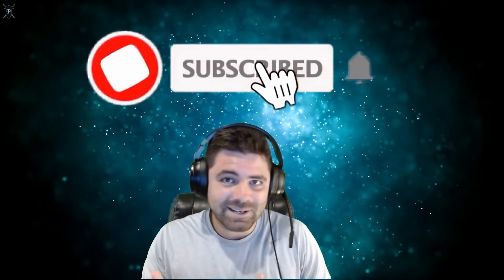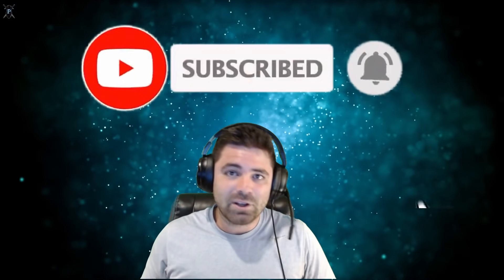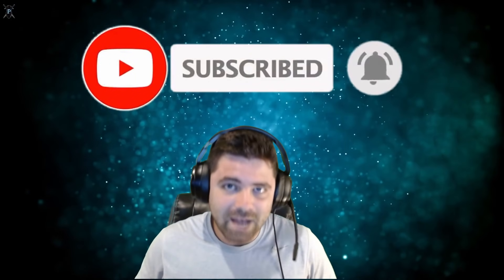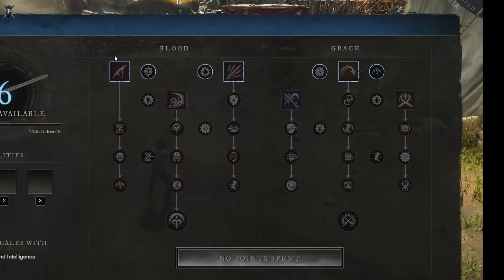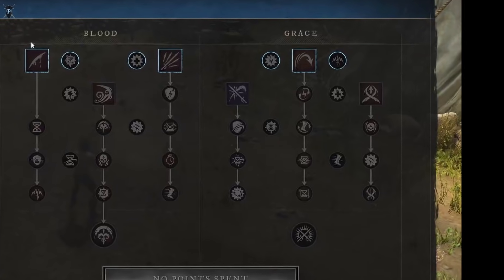Alright, mid-round break. If you guys are enjoying the content, maybe consider dropping a like, hitting that sub button, or commenting below — all free ways to help me out. Let's move on to the Grace Tree — the PvP powerhouse trait line that turns you into a blur of motion and pain.